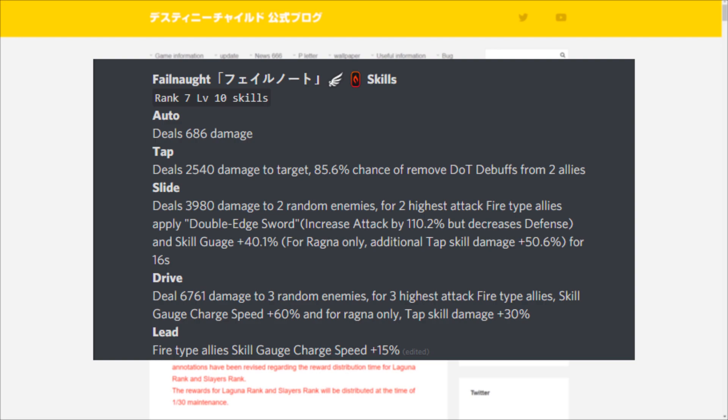At rank 7 level 10, Failnaught's auto attack deals 686 damage. Her tap skill deals 2540 damage to the target and has an 85.6% chance to remove damage-over-time debuffs from two allies — a pretty unique tap skill for supporting your team.